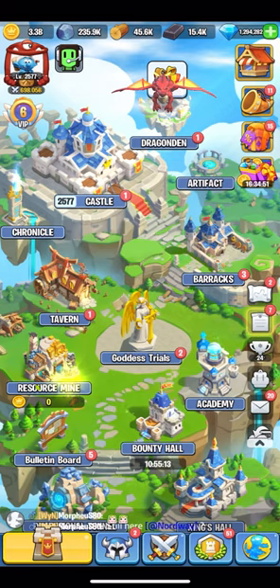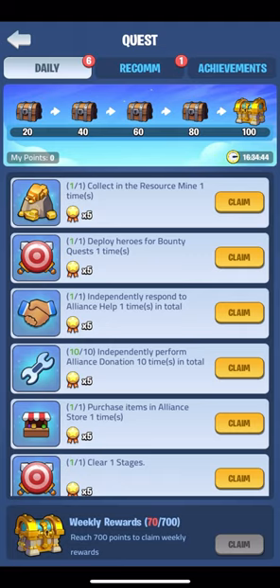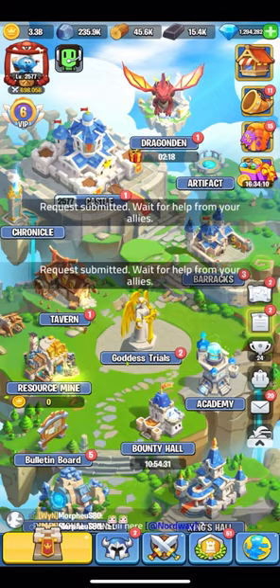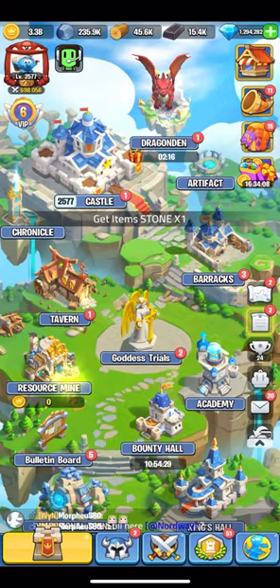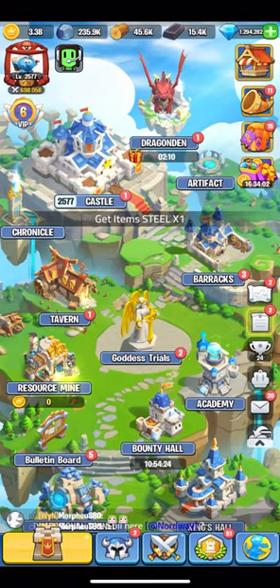Back on the home screen my dragon king's gift is ready to claim again so I'll grab that and then move on to daily challenges. Each day I put effort in to finish these as they give quite good rewards for little effort. I'll claim any that are already completed and quickly finish some easy ones such as requesting help. While we're on this, you can request help for gold, stone, wood and steel for even more resources — it isn't heaps but everything helps with the grind.